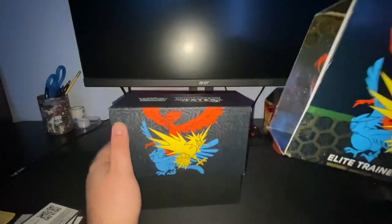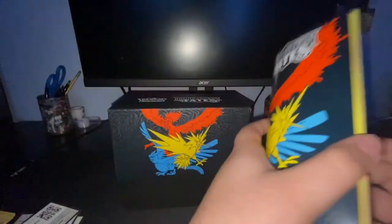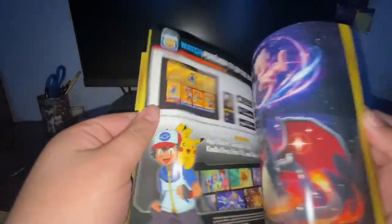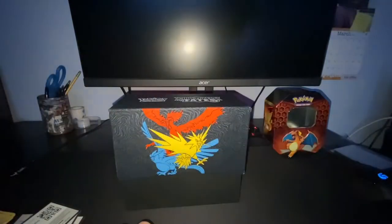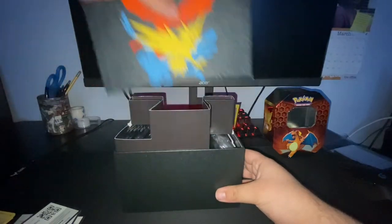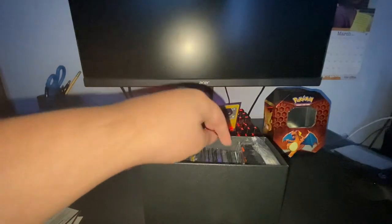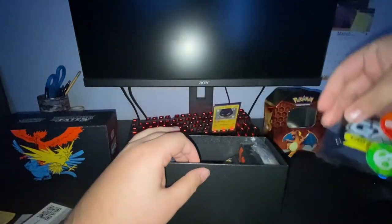ETB time. The player's guide — we'll look real quick at the shiny vault. Like any of these are sick, yo — Espeon, Lucario — I would drool over any of them, to be honest with you. Gold cards, good stuff. The precious Hidden Fates ETB. Metal tag team coin — that doesn't come in any of the new sets.